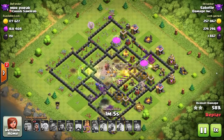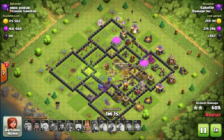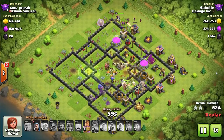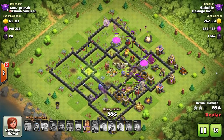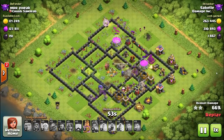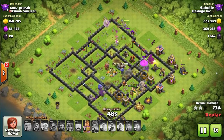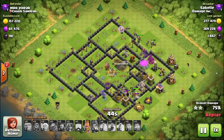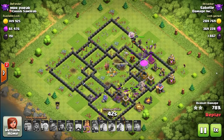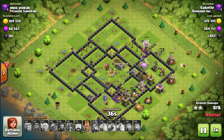You want the rest of the troops going through the middle. The reason is that if the bowlers go to the inside, the healers will jump off the bowlers and end up on the king instead. You really need those healers on the bowlers. They're not the most durable troops in Town Hall 9 — they last a lot longer in Town Hall 10, but in TH9 they still need that healing support.